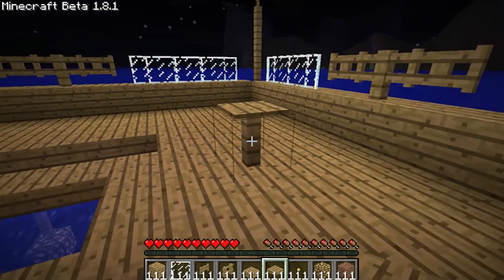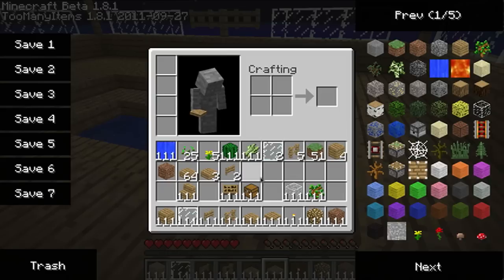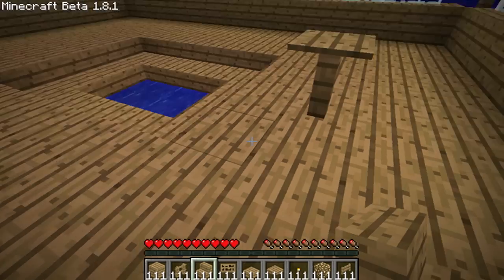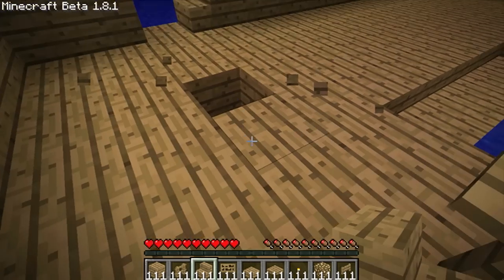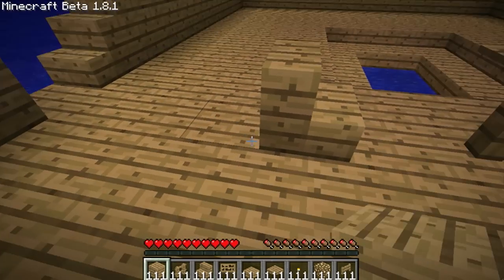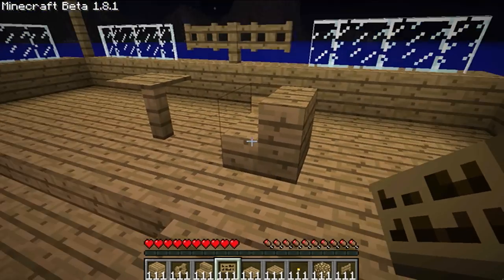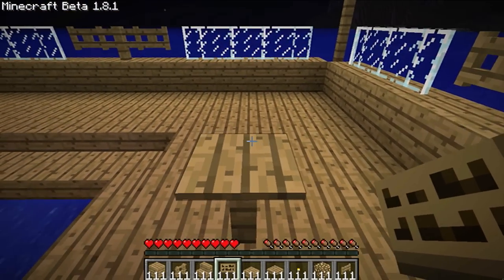With this new update came the ability to make tables and chairs. You can use stair blocks to make what looks like chairs. They're aesthetically useful. Then place a sign on the front and you've got yourself a chair.